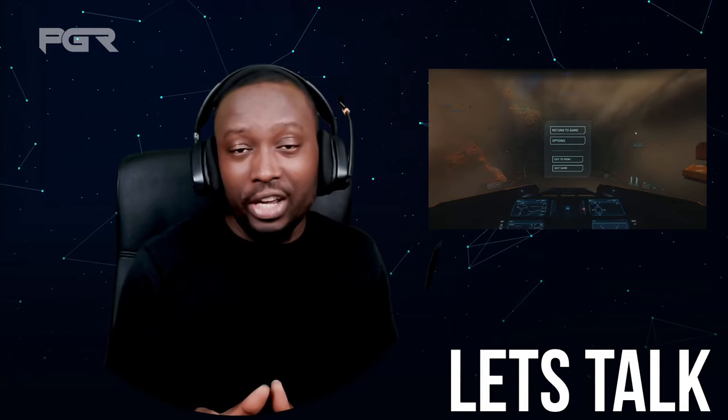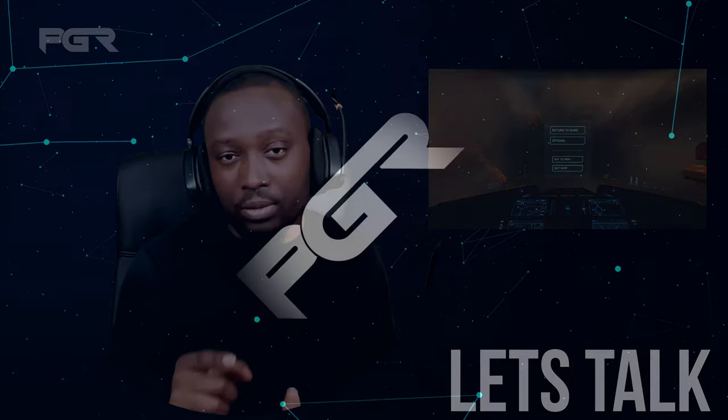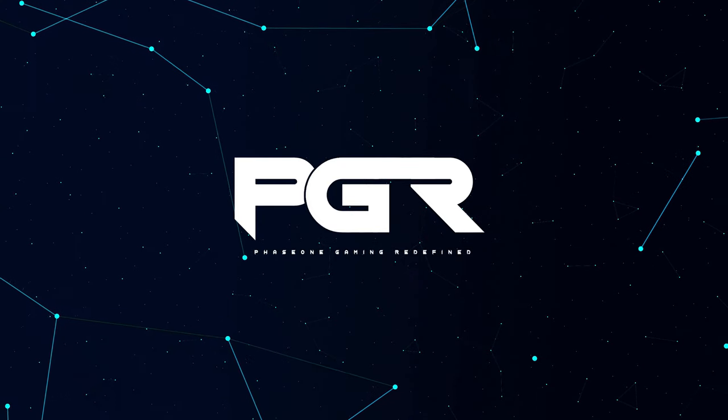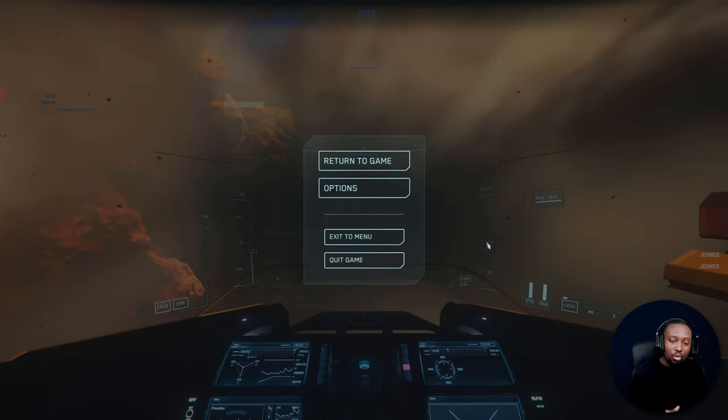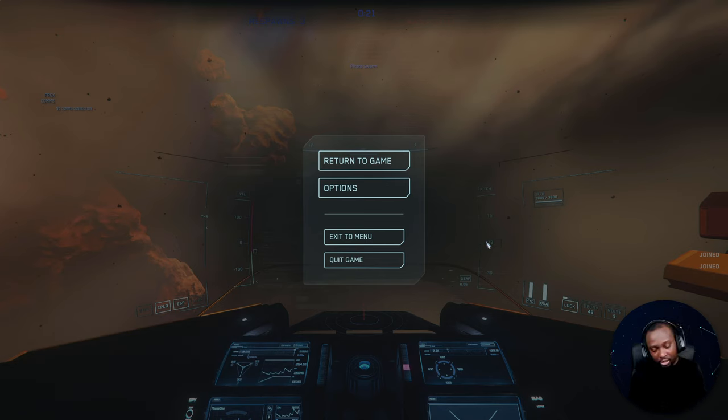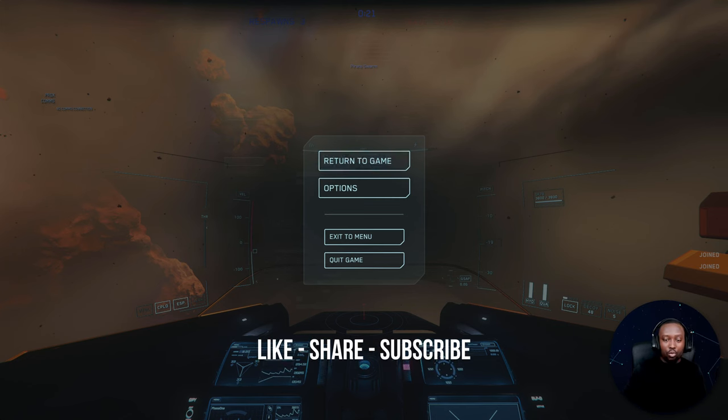Hey guys, in this video I'm going to show you how to quickly tag targets to help coordination while you're multi-crewing. We're getting started right now. So what you essentially need to do is you need to always be in a party in order for this to work — you have to be in a party with your crewmates, whoever you're playing with.